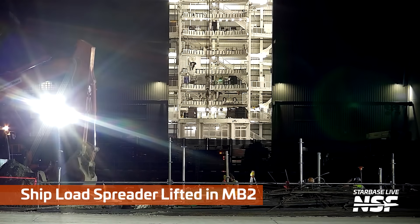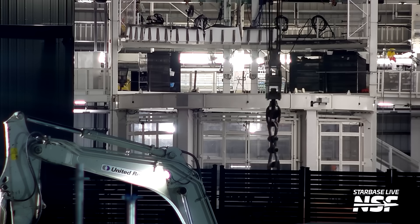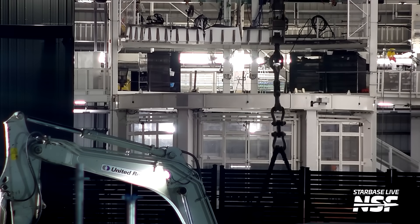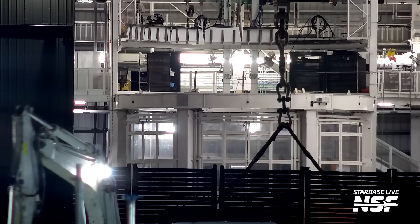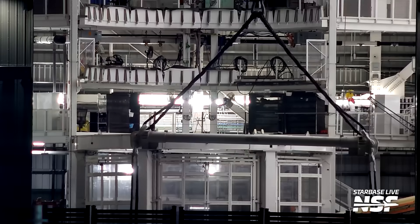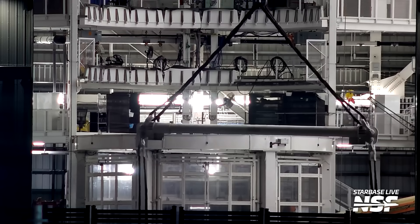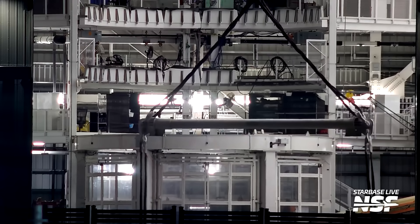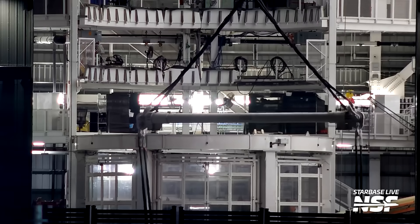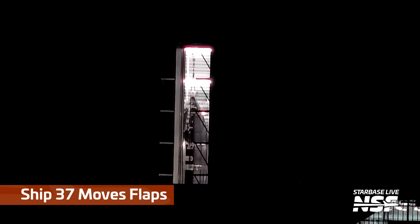Over this way we're going to see a ship load spreader being lifted in Mega Bay 2. You can see the crane in the background, the big shackles. It's under tension. These load spreaders make it so that the crane with a single attachment point up top isn't smashing the load. That bar in the middle holds the two slings out at an angle so that the force acting on whatever they're lifting is straight up and down — a vertical force, not trying to squeeze it together.